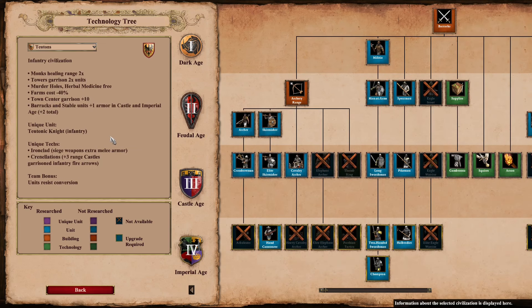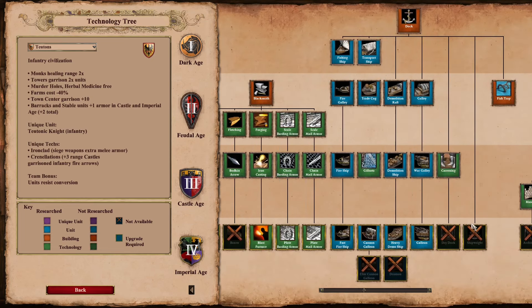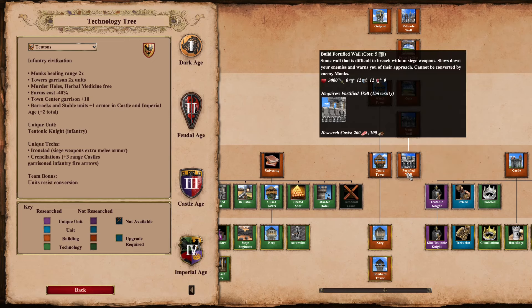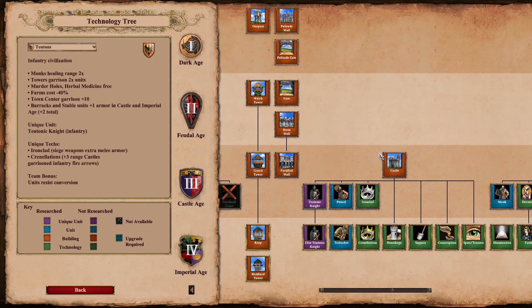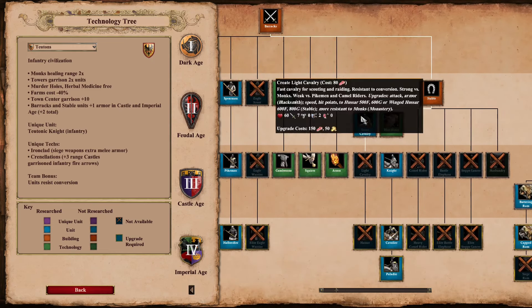Teutons have the most bonuses of any civilization with six distinct bonuses — every other civ has five or fewer. They also have the highest melee armor of anything in the game with the Elite Teutonic Knight with full upgrades — it has more melee armor than a Fortified Wall by one, and the Fortified Wall has the most melee armor of any standard building. Castles only have eight melee armor by default. They are also the only civ that have Scout Cavalry but no Light Cavalry.